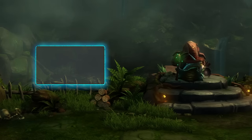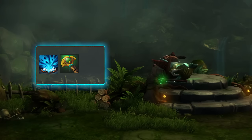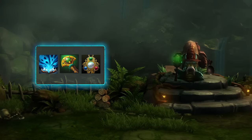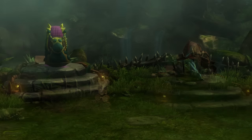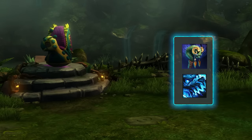When considering what to buy early game, Soul Trap, Gnome's Wisdom, and even Icon will provide great teamfight presence and plenty of stats for active roaming. Late game, items like Sheepstick and Frostwolf Skull can finish the job.